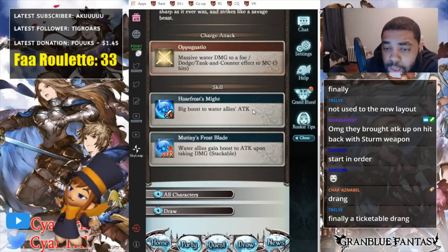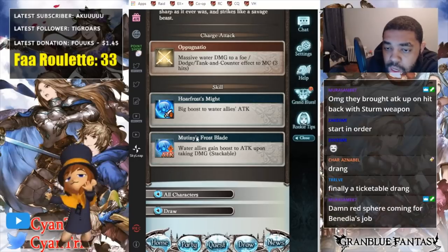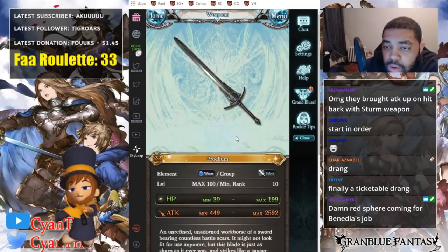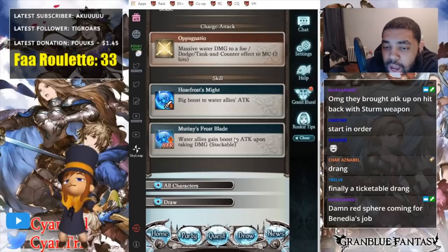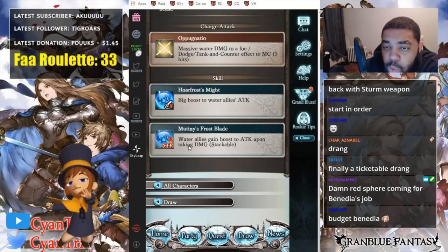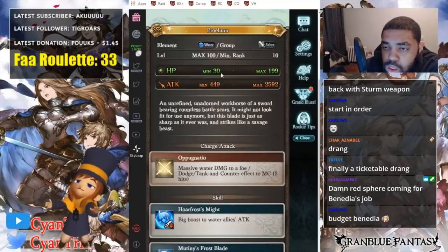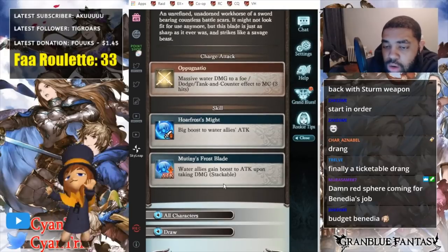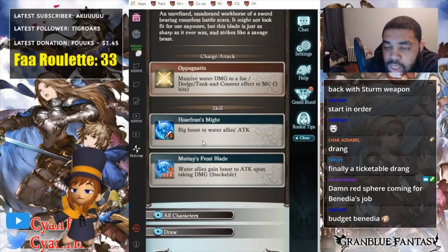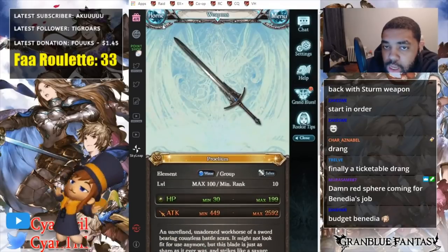I mean it could be worse. Now we have the scale that was on Nemona's axe going to water, making this weapon automatically viable once it gets to skill level 15 for high-level content or any content where you get hit with multiple AOE attacks. Currently it wouldn't be viable — I don't think it goes to skill level 15. But once it goes to skill level 15, it's the same thing as Nemona's axe, so that's really good. Unfortunately, I don't think it goes to skill level 15.